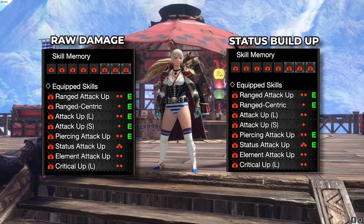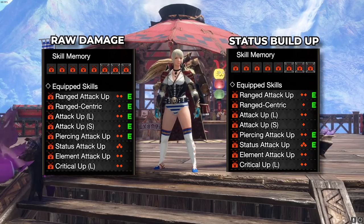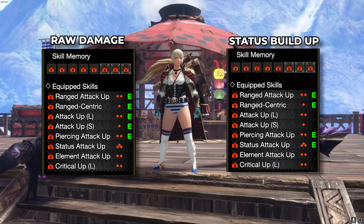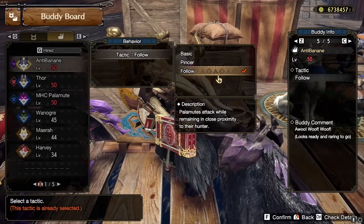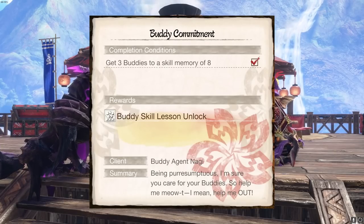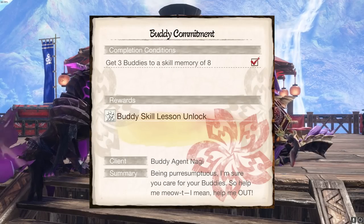Let's go over the skill setups for your dogs. We have two setups: one for pure damage and one for status buildup. Ranged Attack Up gives plus 25% ranged attack. Ranged Centric makes them not go next to the monster, putting them at the better spot for their Silkbinder shots. Piercing Attack Up gives 5% more damage for piercing attacks, which also applies for the Silkbinder. Attack Up Large gives plus 25 attack, Attack Up S gives plus 12 attack, and Status Attack Up gives 20% more status. Don't forget to put your dogs into follow behavior for good piercing lines. To get the perfect dog, do the delivery quest — get 3 buddies to a skill memory of 8, and you can then change up the skills of your buddies, making it easy to grind for that perfect Palico and Palamute.